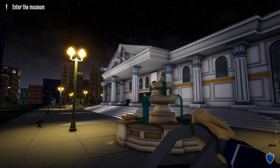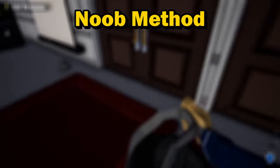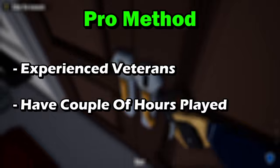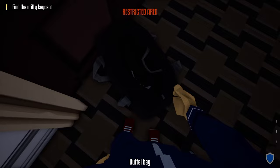Hello everyone and welcome back to One Arm Robber. In today's video I'm going to show you three different ways to loot the museum heist stealthily: the noob way for players that are first starting out, the pro way for players that have some experience, and the expert way for players that just want a challenge.